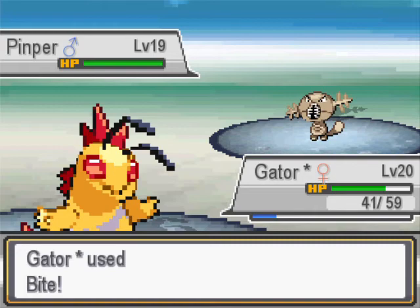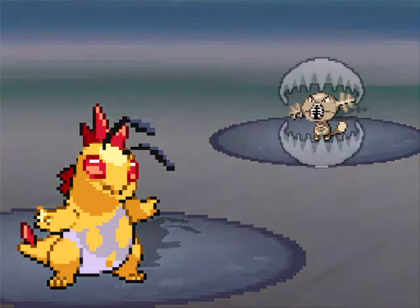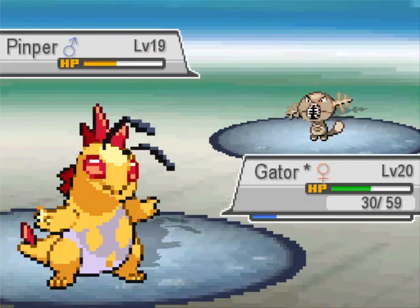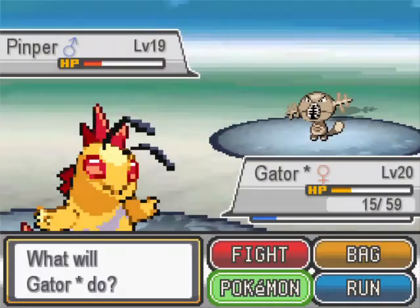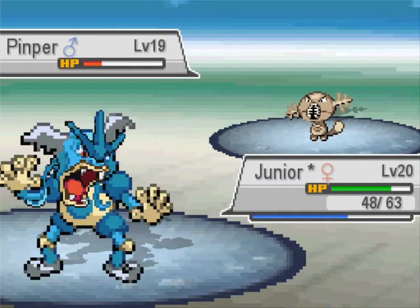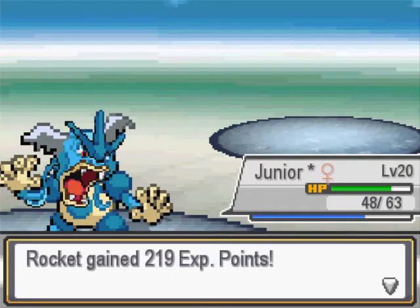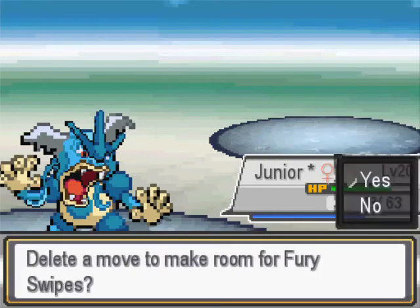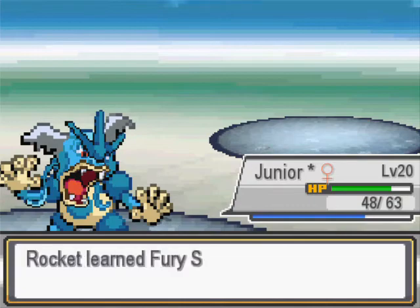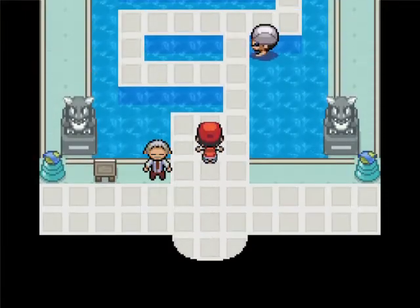I'm a little bit scared of this Pinsir - or Pinsir slash Wooper. Slam - oh, I'm switching out. Let's go Junior. Doesn't get Intimidated either, jeez. We'll teach him Fury Swipes over Scratch. Quick Time Heal. Okay, let's take on Misty. We've got two level 20s and our level 14. Come on guys, we can do this! We're only allowed to take two in with us.